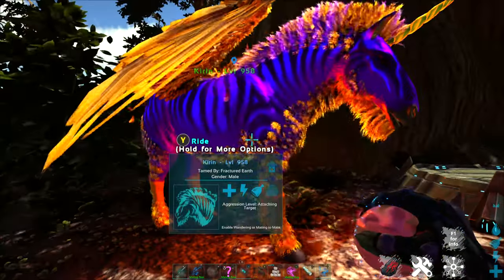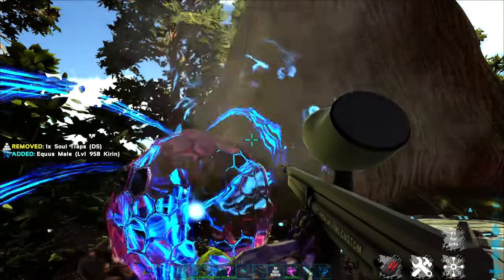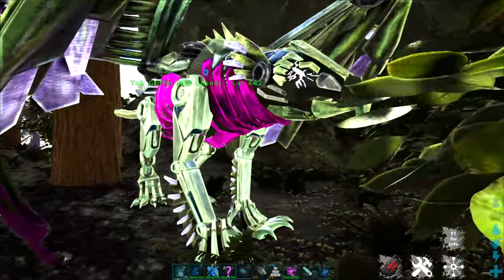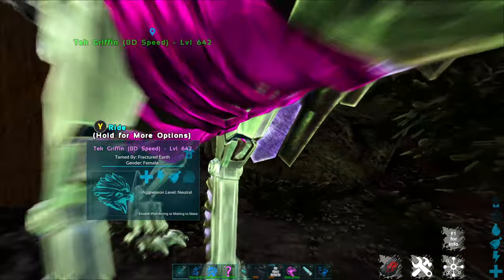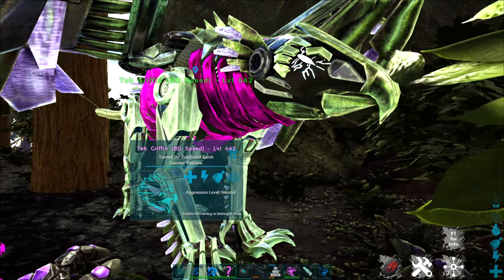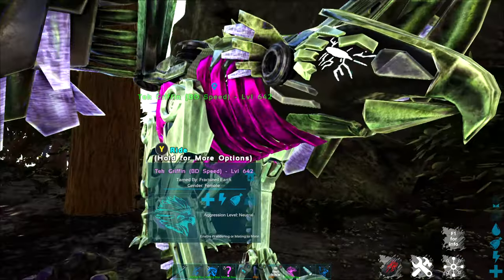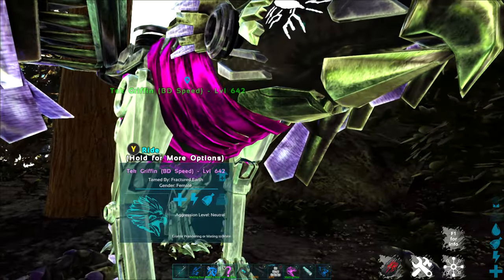My little Pegasus here is not really the best option for this cave, so I'm going to show you my two favorites. First off is the ever-useful Griffin. These guys are great for going in the cave. One of the nice things about them is when you land and dismount, you usually end up standing on their back instead of being chucked off the side, which is really useful on some of these narrow ledges.